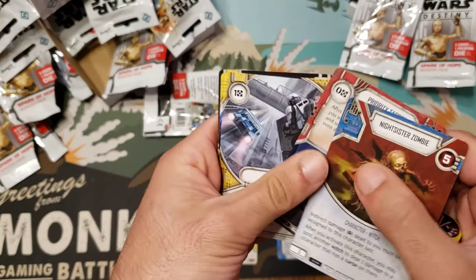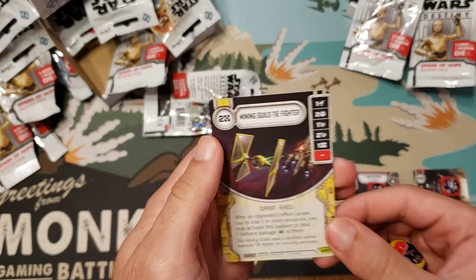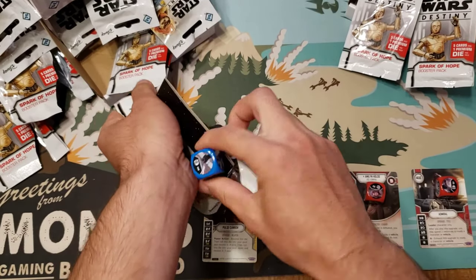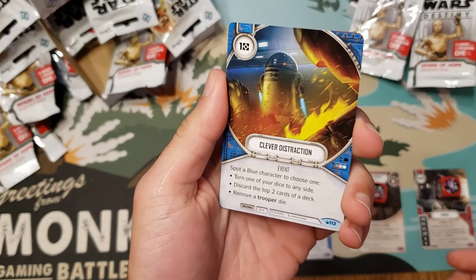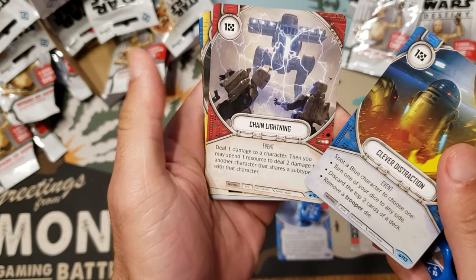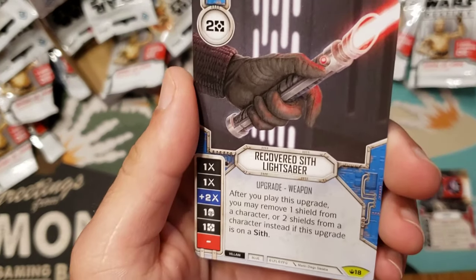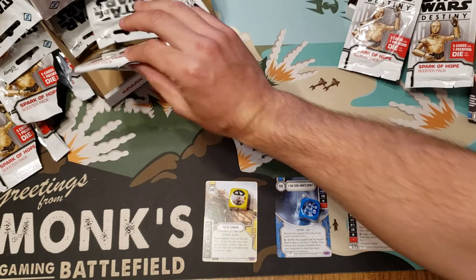Priority Target, Outpace, Jump to Light Speed — thank Lord — and then Mining Guild TIE Fighter. I need to have Jump to Light Speed for sure, that is a must-have for me. The Jedi Lightsaber — it's only bound to the force. Clever Distraction, Chain Lightning, Arm to the Teeth reprint — really awesome — Draw Closer, and then the Recovered Sith Lightsaber. Pretty nice guys, pretty nice.